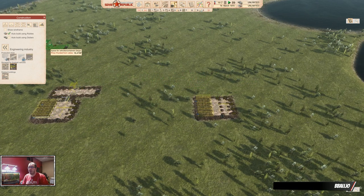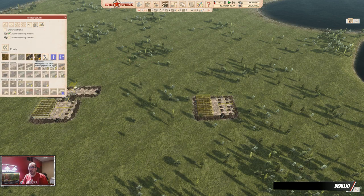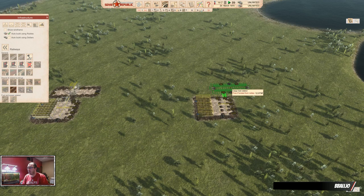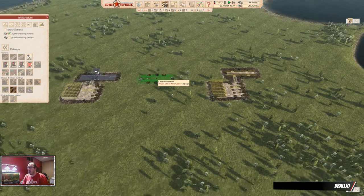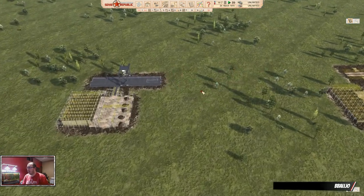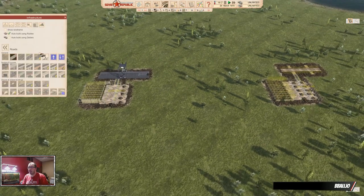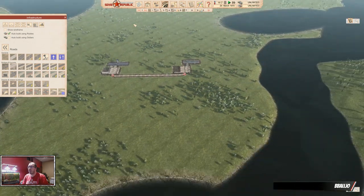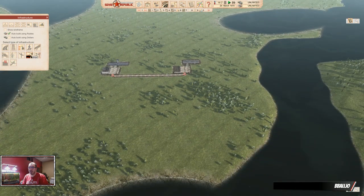I'm not going to place one on that side. I will just place a normal cargo station so you see how that works. All these are set up. While they are building — and they usually take a little while because they're relatively big — it's got a road connected there. Let me also show you the other building that we haven't built yet.